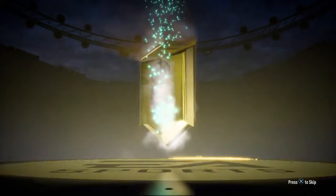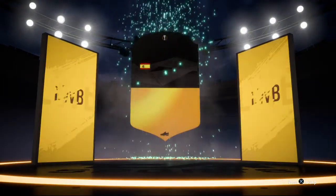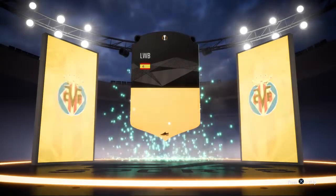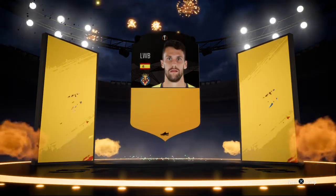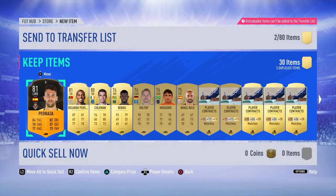Next pack - no walkout, but we get a Europa League special card. We get another special card - I think these special cards will be very useful for the SBCs, definitely. So we've got Chiellini 91 which is mad - I didn't expect that from EA.